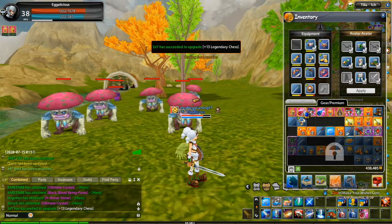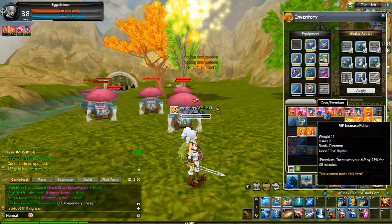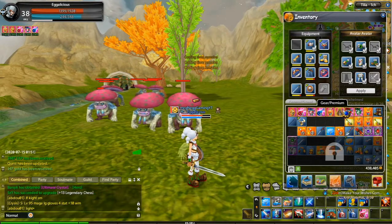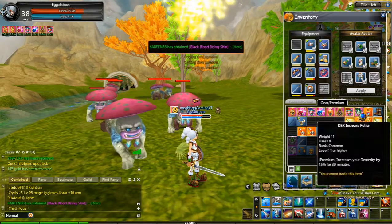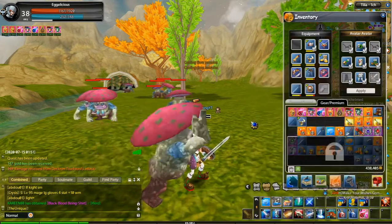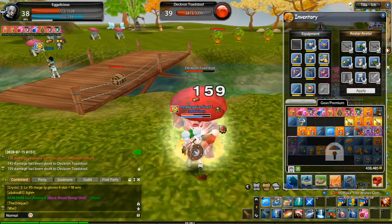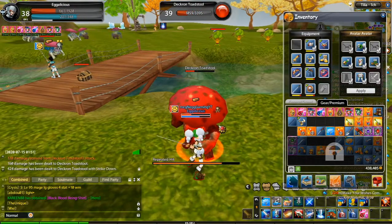You have fishing, digging, and some other things you can do. There is equipment customization and upgrading — one way to make your equipment better is to socket them with cells through an NPC in town. You can find cells by digging, purchase them, find them on monsters, or obtain them through quests — all your standard ways of finding items in-game.